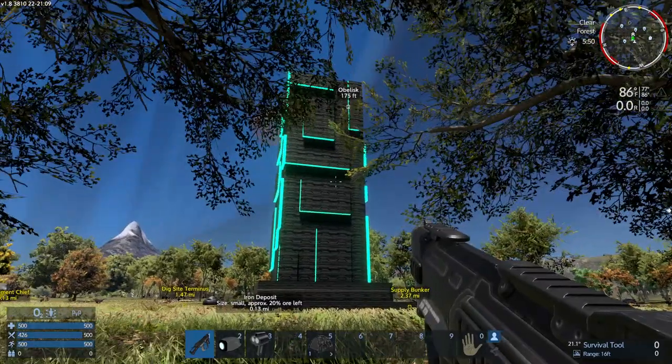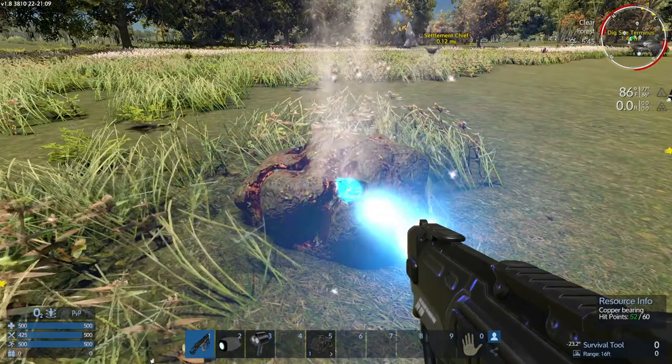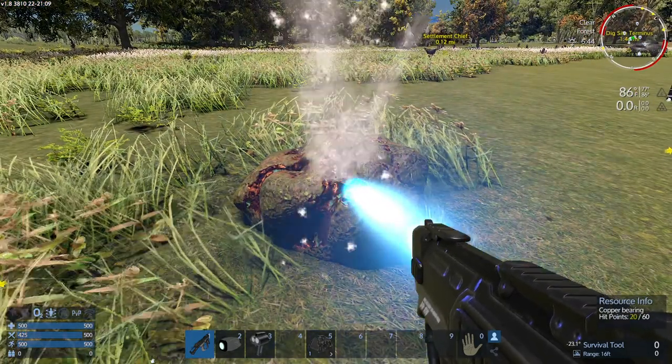Let's go over here to the obelisk. Let's see what happens down here. More resources - copper? Great.